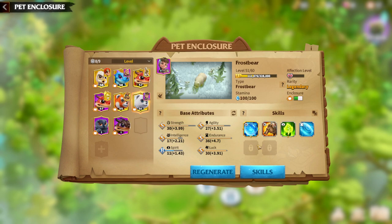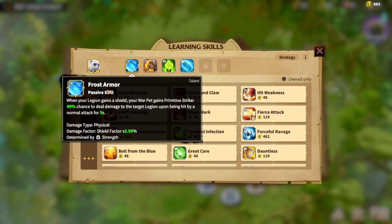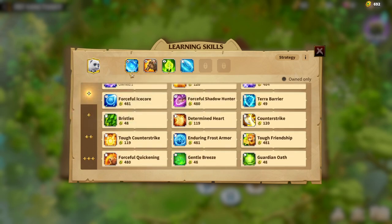To understand why Frostbear is so good, we need to look at the skills we build around it. Try to get the main skill to at least one star — it's hard, you need to capture a lot of Warpets, but the one-star bonus adds significant stat percentages. The core passive, Frost Armor, gives you shields and a primitive strike: whenever you are hit, you gain a shield and deal 40% more damage for 4-5 seconds. The damage and shield factors are percentage-based.